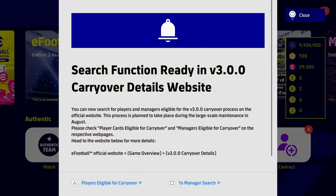Welcome back to the channel. We're going to be talking about a new feature coming — the search function is now ready for v3.0.0. This is a carryover feature. Without overcomplicating it, when you launch this you will be able to see what players will carry over into v3.0. You can now search for players and managers eligible for the v3.0.0 carryover process on the official website. This process is planned to take place during the large-scale maintenance in August.